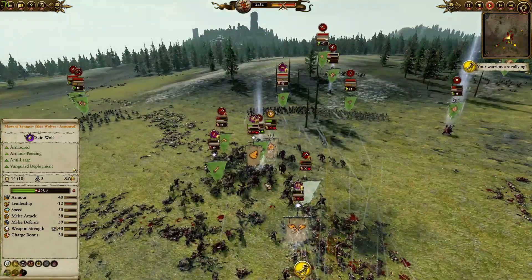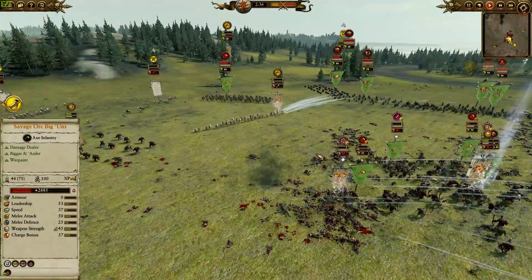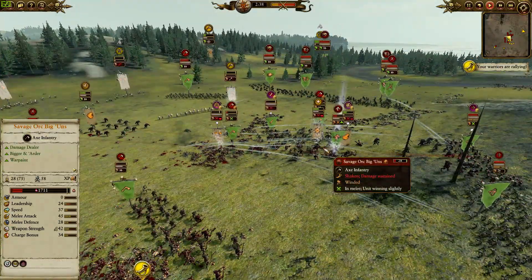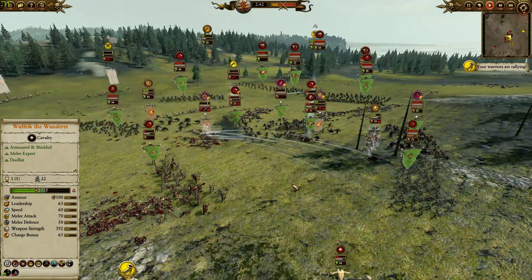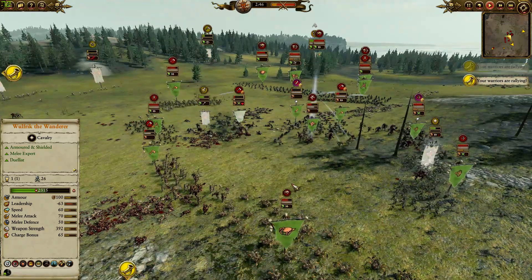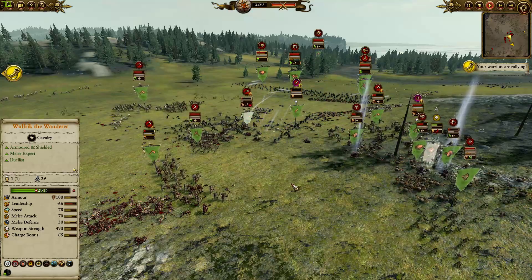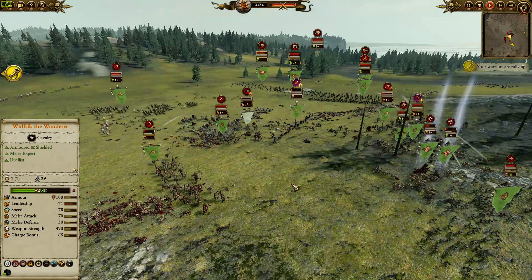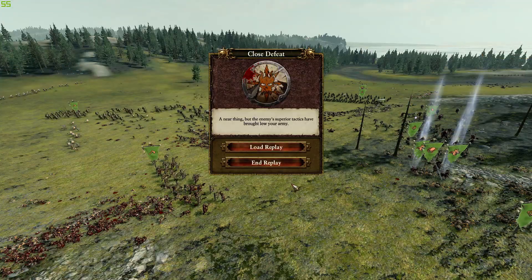Immediately the battle is going to tilt in the favor of Rido, and my poor Norska is gonna pay the iron price. I haven't played this matchup quite often enough, so I really didn't know what to bring. I thought, let's try out Skin Wolves and see if they work — and they obviously didn't. That was one of the fastest defeats.